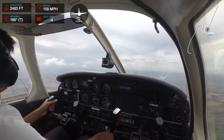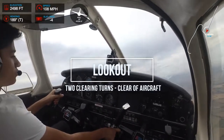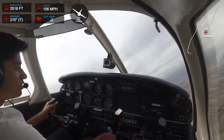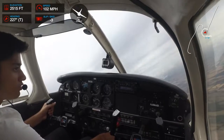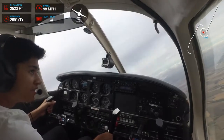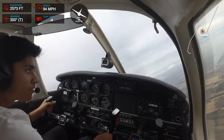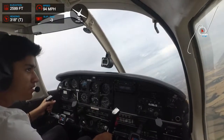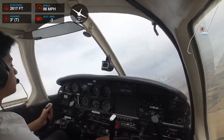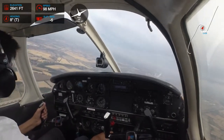Now I'm going to do the two clearing turns — one to the right and then one to the left, 30 degrees of bank. Right rudder to counteract the adverse yaw and make sure we don't lose height. I can't see anything at the moment. One this way — nothing there — and now one back the other way.